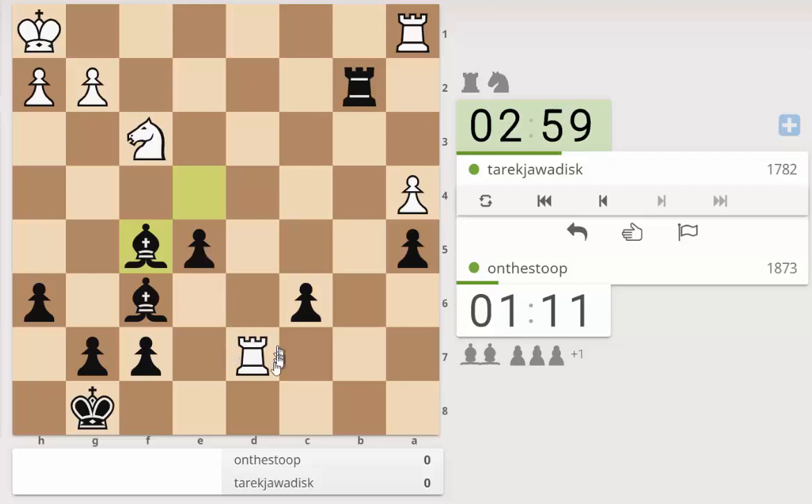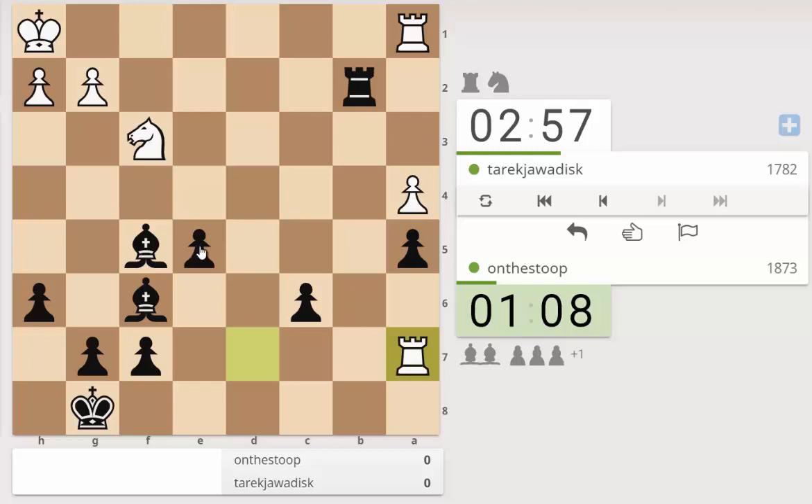Hitting the rook - you come here for the a5 pawn. So we're going to have to gamble a bit here because the question is whether we have enough of an attack on the g2 square. This is what we're banking on here. But the only problem is we have allowed rook a5 with tempo.